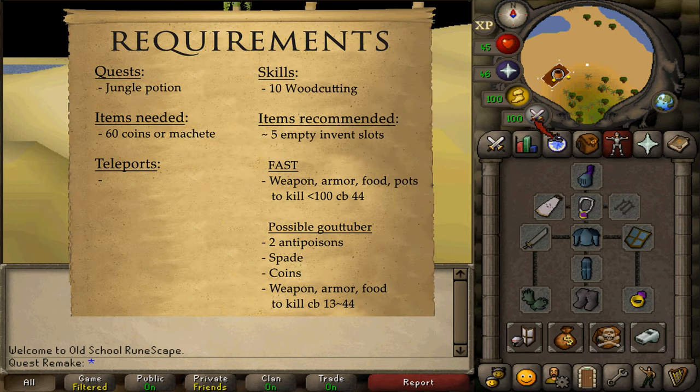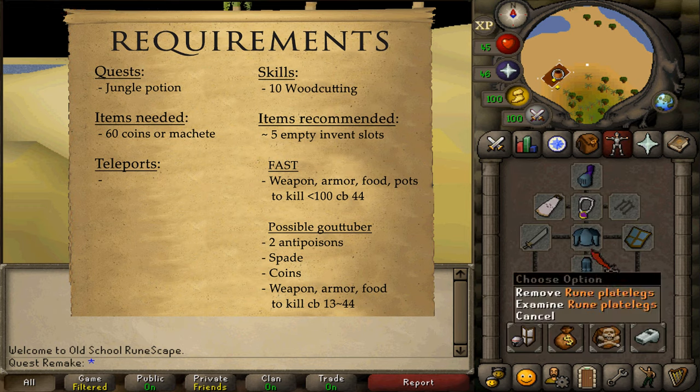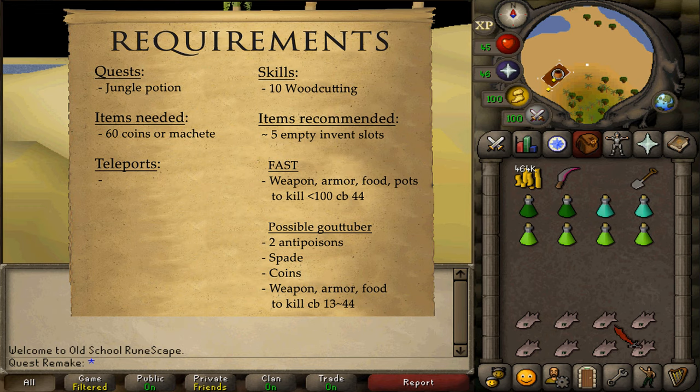If you want 100% favor fast, bring food, armor, weapon, and potions to kill approximately 75 level-44 jungle spiders. If you do want a gout tuber — a requirement for the medium diary, also buyable from the Grand Exchange for around 1 million — bring about 8 doses of anti-poison, a spade to dig out the gout tuber, some coins to buy more anti-poisons and bread from the shop just northwest of Tai Bwo Wannai village, plus food, armor, and a weapon.